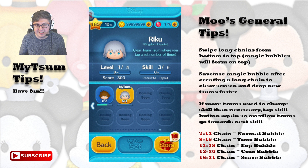The skill text says you clear Tsum Tsum where you tap a set number of times, and at SL3 we get four taps, and the radius is medium. Just like with Sora, I've never seen the gameplay for Riku before, so let's jump straight into it.